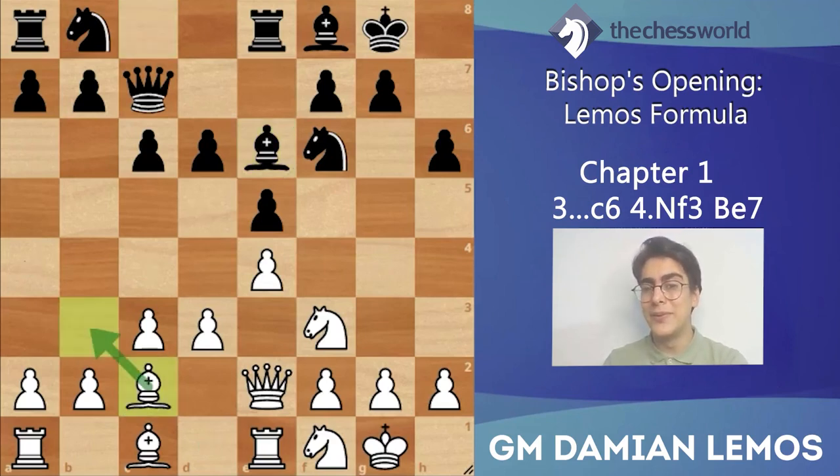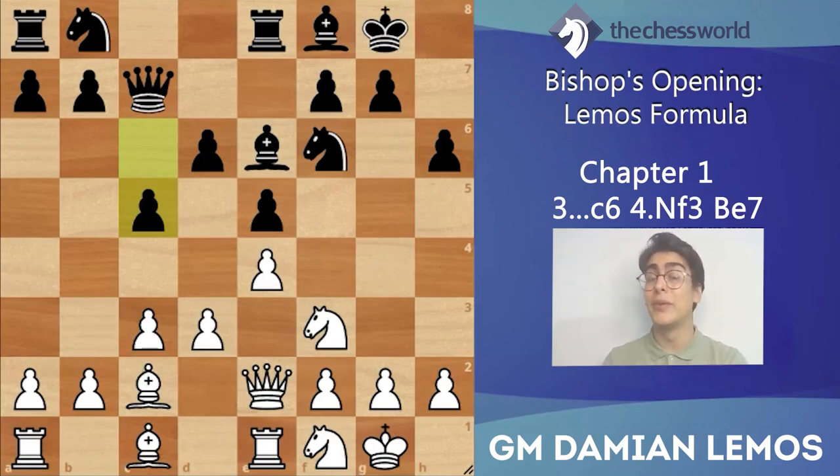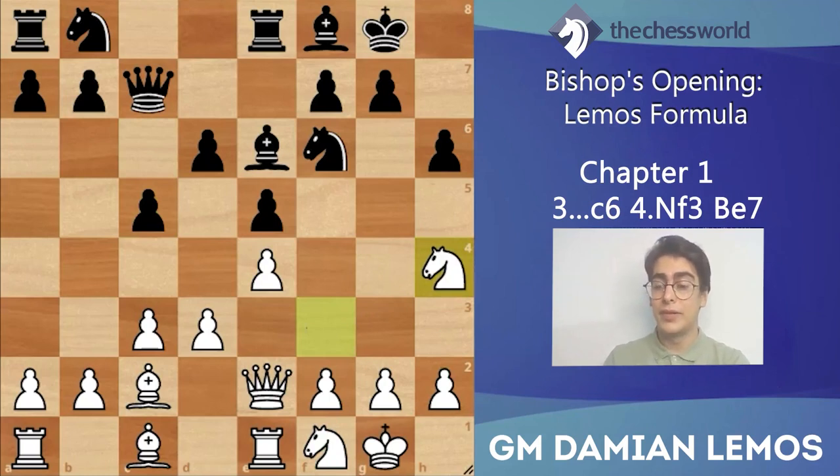I like bishop c2 because we keep as many pieces as possible on board. We're looking at an equal position if black plays precisely, but we've got every single piece on board, attacking possibilities, and we're likely to play d4 at some point - anything can happen. If you regret not trading bishops off, you can always play bishop b3 again. If he takes on knight g3, that's great for us because we bring a side pawn towards the center and open the a-file. It's a matter of taste depending on what you're trying to achieve.